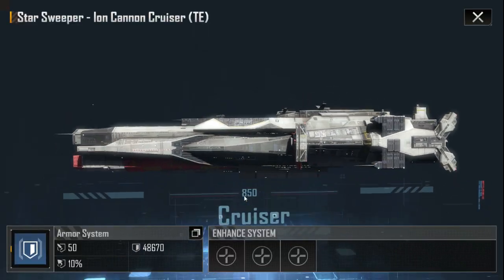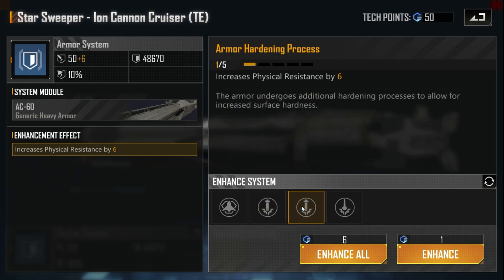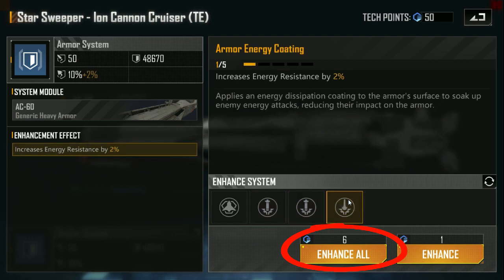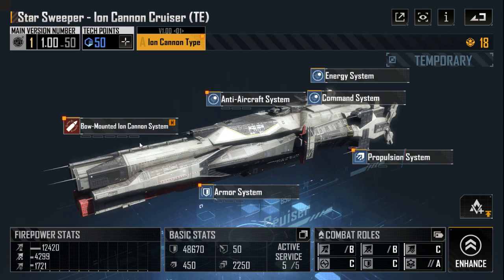Let's go to the armor system, because temporary ships are vulnerable and you don't want to lose them. You can improve hit points one time by six stage points, physical resistance by 30 twice, and energy resistance by 10% one time. So you have three potential upgrades.